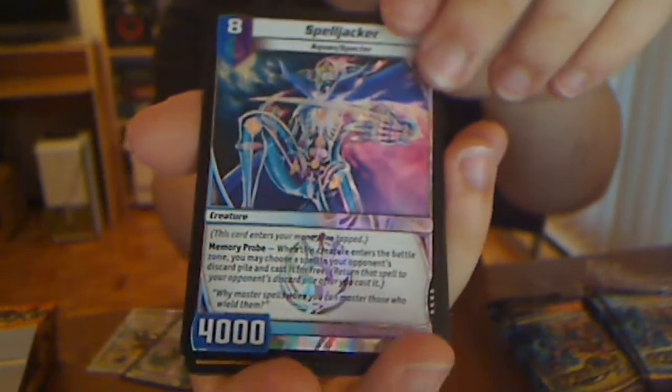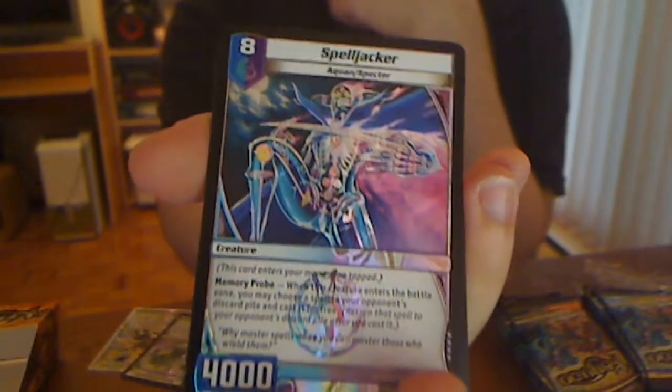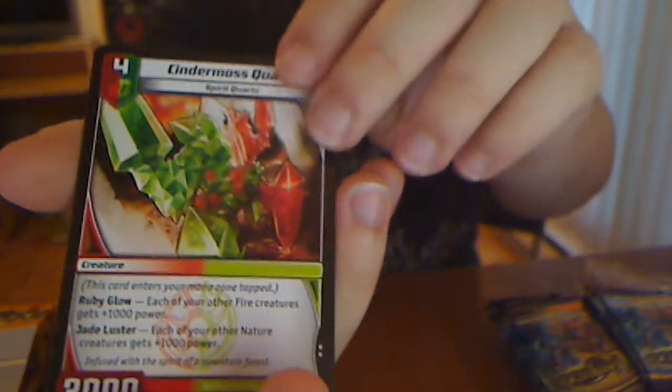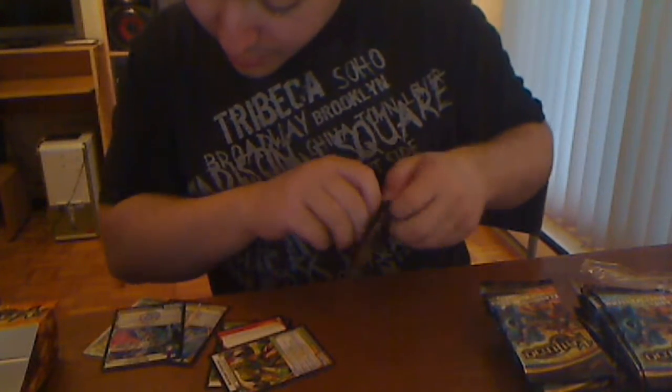Another very rare — Shapeshifter. You know what this card does, it's also been previewed. And Spire Zilla and Sinemoth's Quartz. That's already three holos, pretty cool. Spell Jack-O-Lax — you cast the spell from your opponent's discard pile for free. That's pretty insane.